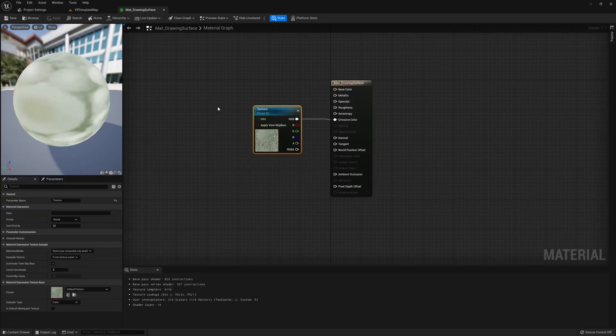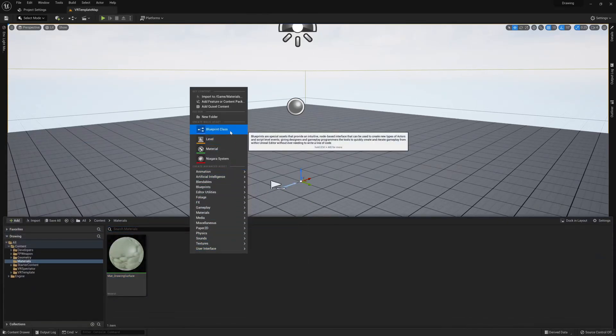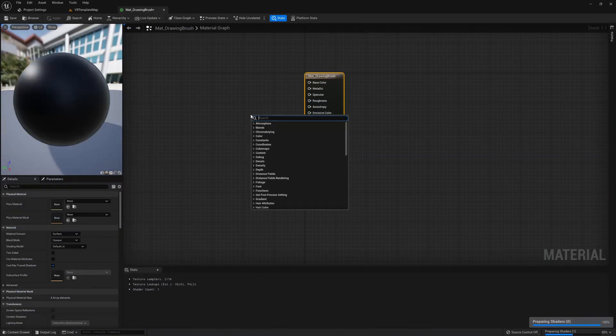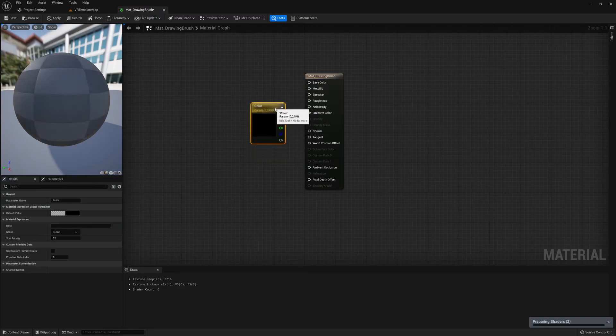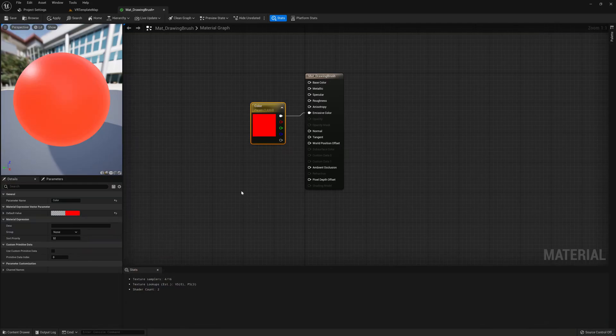Once you have this material set, we also need a second material. This second material is what's actually going to be used to draw onto the surface, so it can look however you want. For this example I'm going to give it an emissive color with a solid red color using a vector 4 parameter. The exact color and parameter name don't matter — this is entirely up to you since this is what will actually be used to draw onto the surface. If you have an actual image you'd like to use, you're also welcome to use that.